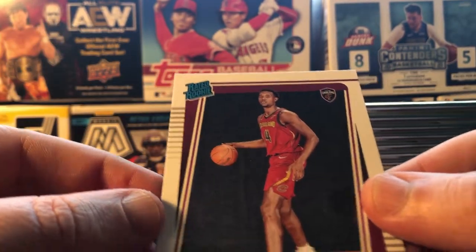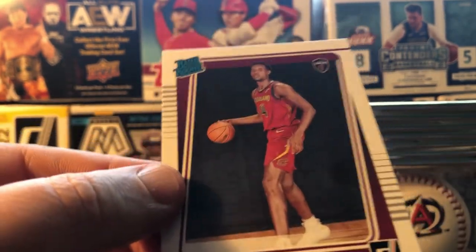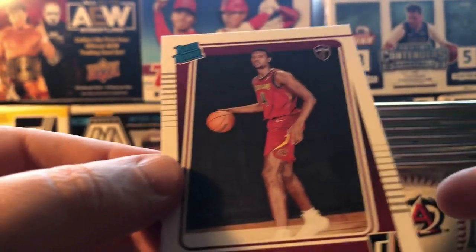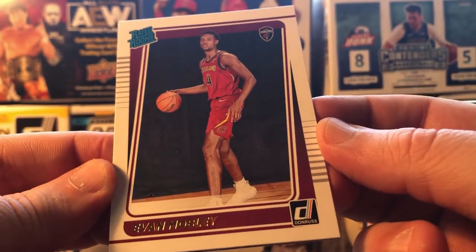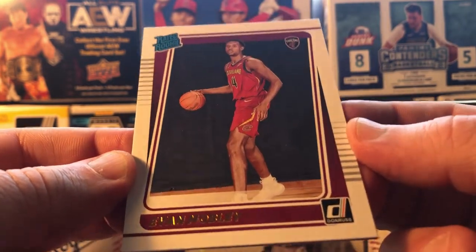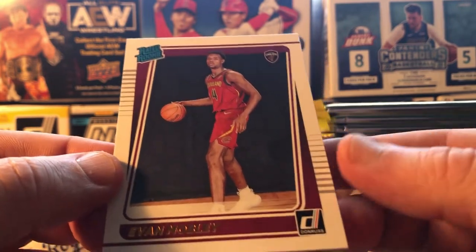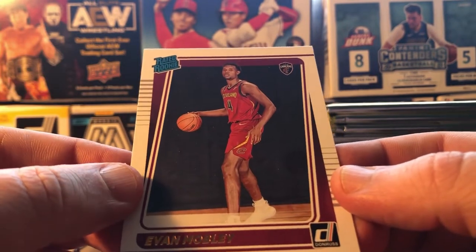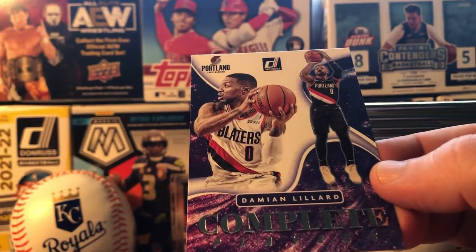The Rated Rookies — the higher ones are going to be the Greater Rookies of course. But that's a nice one, similar to a first Bowman. Damian Lillard, Complete Players insert — I don't know if these are new inserts, but I haven't really seen them before. Hadn't done much Donruss. Nice — actually got this from Target online.